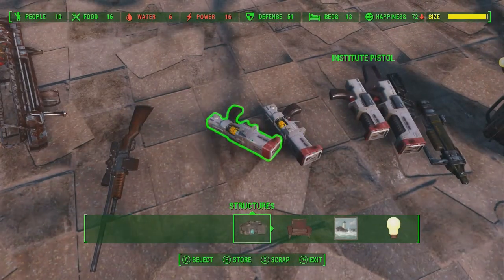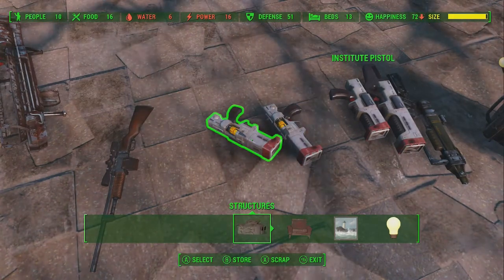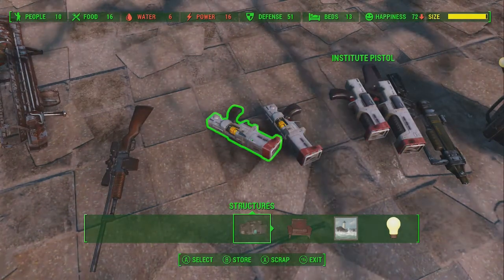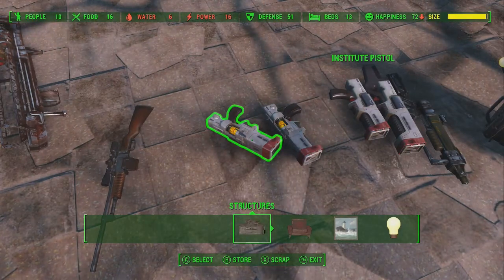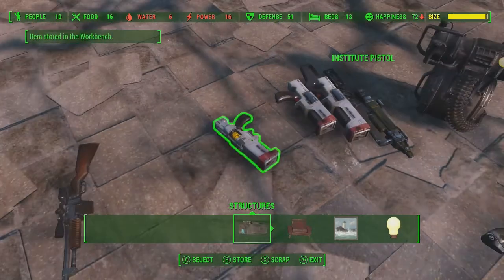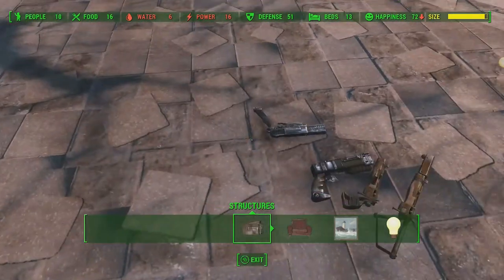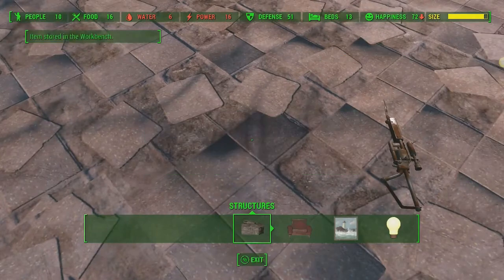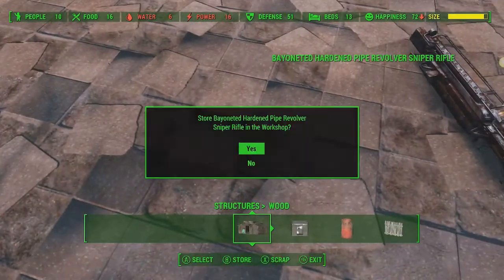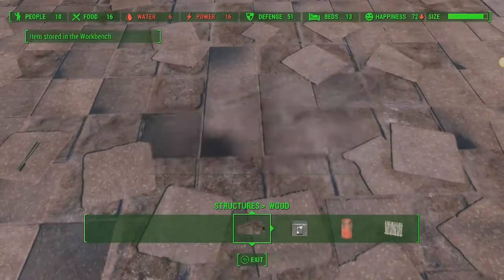On Xbox it would be the B button; on PlayStation I'm not sure; on PC you have console commands so you probably don't need this. We're going to store all of these weapons — it puts them in the workbench — and if you look at the size bar you'll see that every time I store something it drops a little bit more. I have just enough weapons here to get this back into the green.